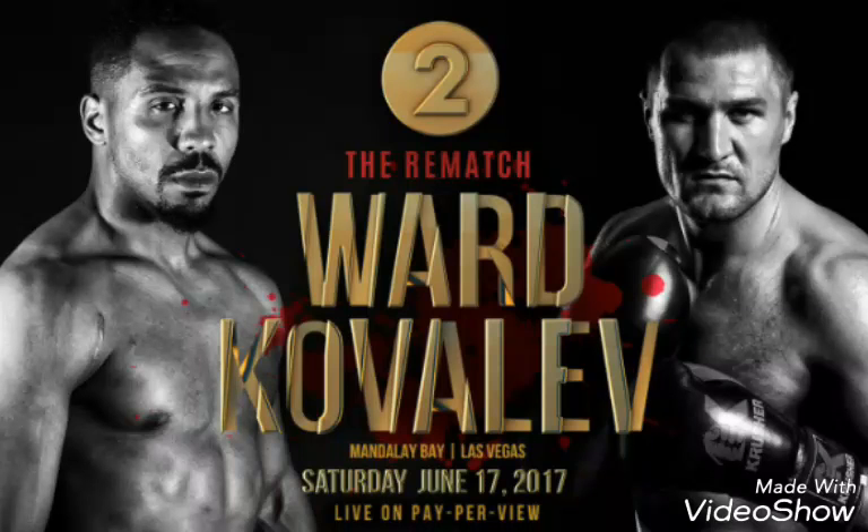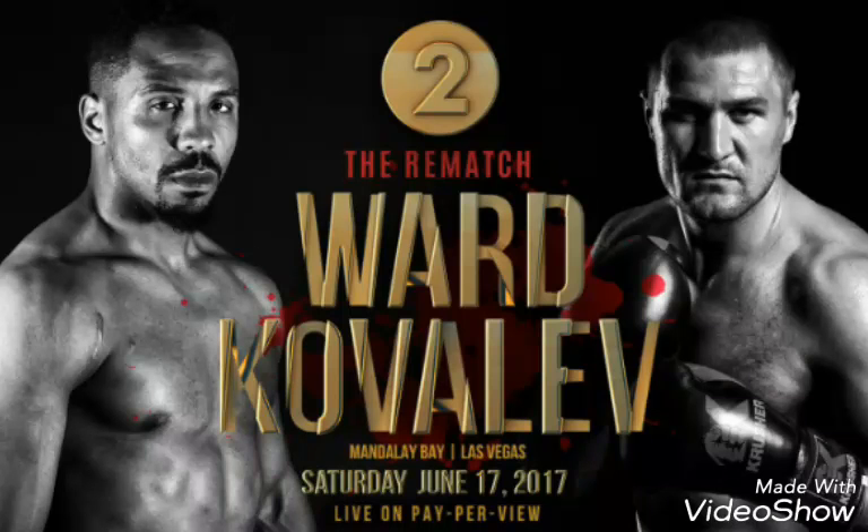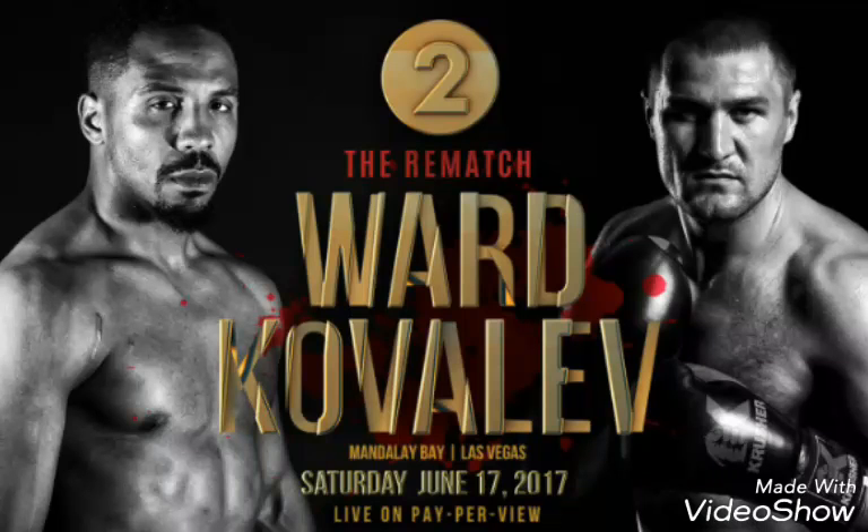Andre Ward should trap Kovalev on the ropes and take full advantage of inside fighting. He should be very sharp - he says there were hiccups in camp, so I'm expecting him to be sharper now. He has to throw a lot of sharp punches, even from outside to mid-range, try to bully Kovalev around and make him frustrated. He has to hold and clinch. Going to the body and coming up with a right hand or a left hook to the head - he can do all of that.